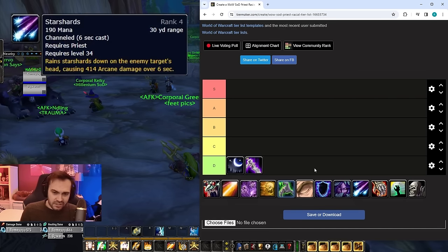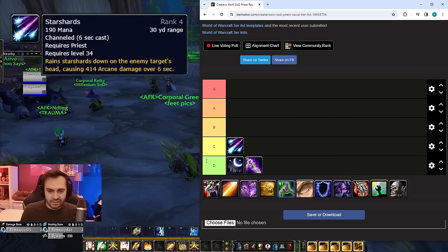Next up is Star Shards at the bottom of C tier. It costs quite a lot of mana and is also a six-second channel, so the only real use for it is kind of baiting out Counterspell. There are a lot of other things you could be pressing during that time — six seconds is quite long, especially in the faster-paced Season of Discovery gameplay.